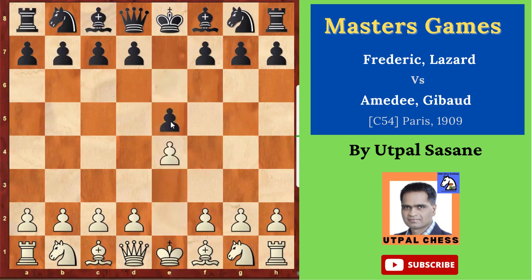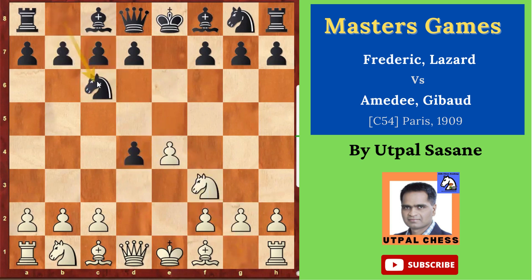White starts with e4, black plays e5, d4, e captures d4, knight f3, knight c6. White has not captured this pawn with the queen — he wants to capture with the knight. Black gave support but there are still two attacks, and white could capture but white has not captured now.